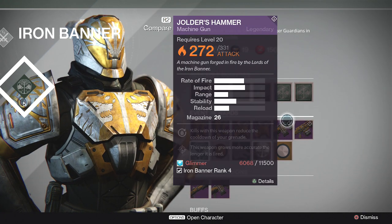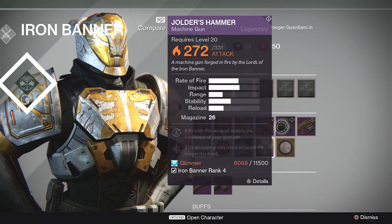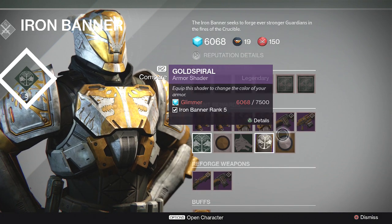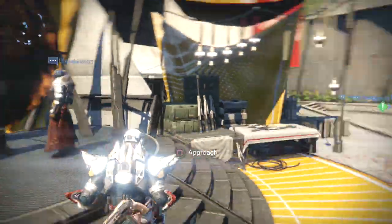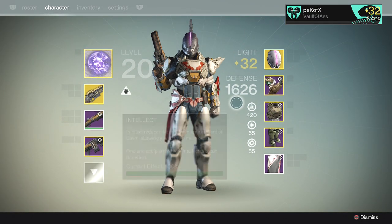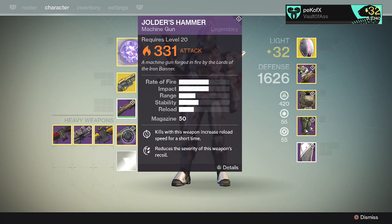What I wanted to show you guys is the god perks I got on my Jolder's Hammer. I decided not to buy much — mainly I just wanted this event because of the Jolder's Hammer. It's the legendary version of the Thunderlord and it's insane — you'd have to use it to understand. From this event all I bought was the Gold Spiral shader and Jolder's Hammer. Gold Spiral is a really nice shader — I have it on right now. My Titan looks badass with it.